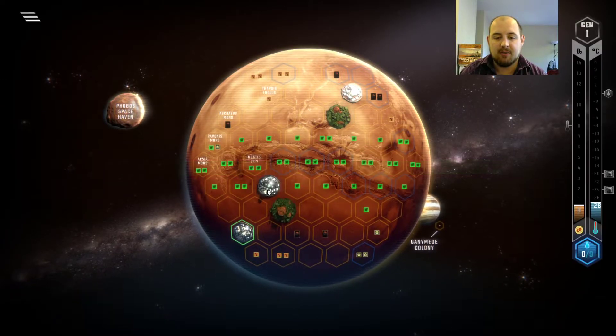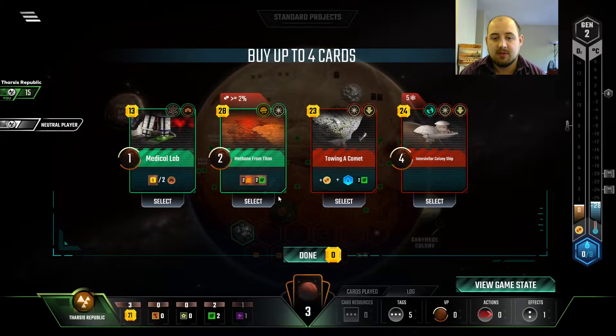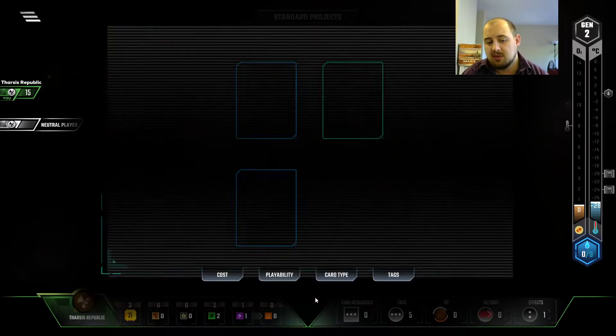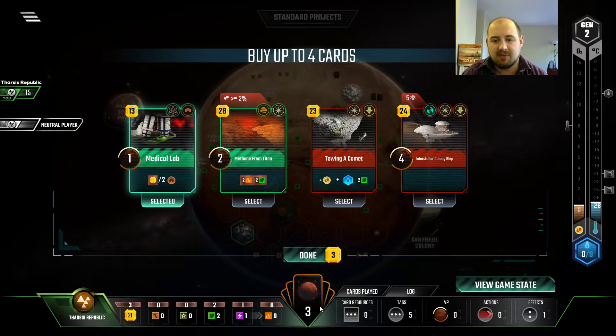If we get an urbanized area or something, we could do some damage here. We did not. That is more science, though. Do we just press on with the science? How many building tags do we have? Not really enough to make it worth it.